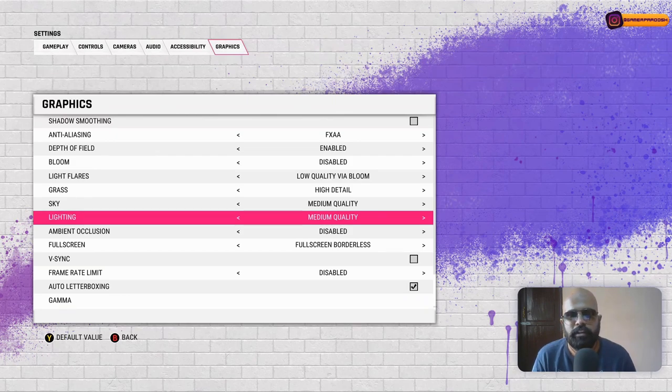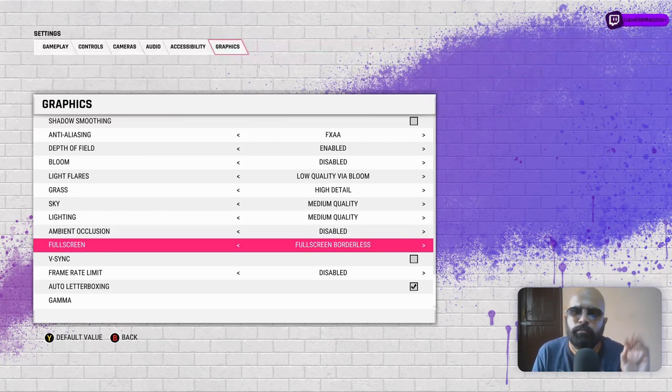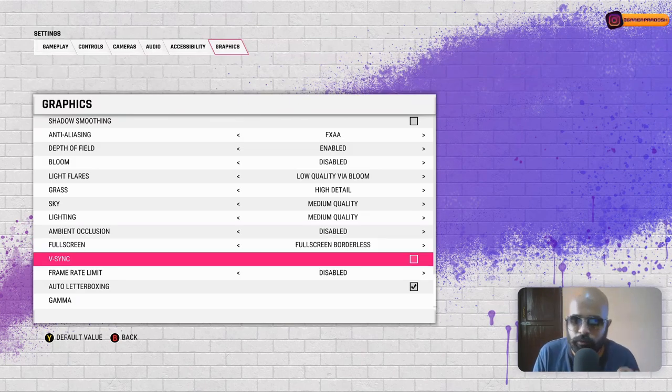For lighting, you can try High, but I want the extra FPS too, especially since streaming degrades performance further due to OBS resource usage — that's why I've chosen Medium. When I'm playing offline I'd probably choose High, but these settings work well for streaming. Ambient occlusion is very PC resource-heavy, so just disable it. Full screen or borderless full screen is personal preference.